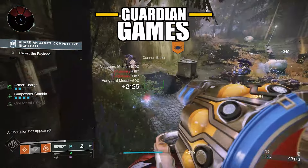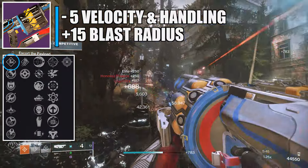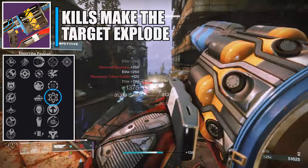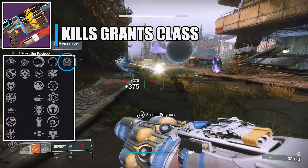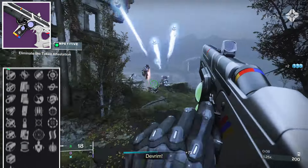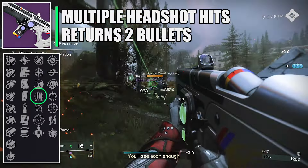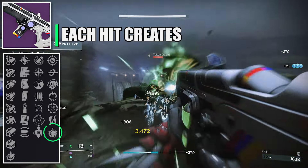Now onto the Nightfall weapons. The first is a stasis power sword. First column: Jagged Edge — increases damage at the cost of sword ammo. Second column: Swordmaster's Guard — low overall defense but increases damage. Third column: Chain Reaction — each final blow creates an elemental damage explosion. Fourth column: Cold Steel — powered sword hits slow targets, allowing you to stun Overload champions. The origin trait Vanguard's Vindication grants a small amount of health on final blows, which I recommend over Stunning Recovery.